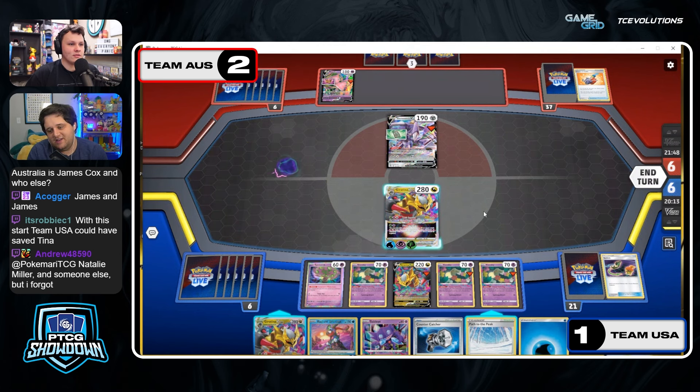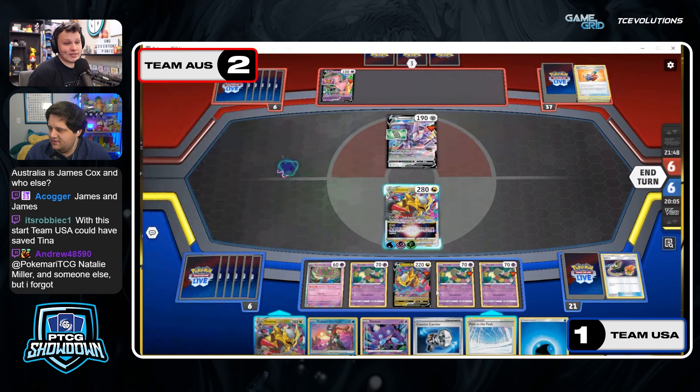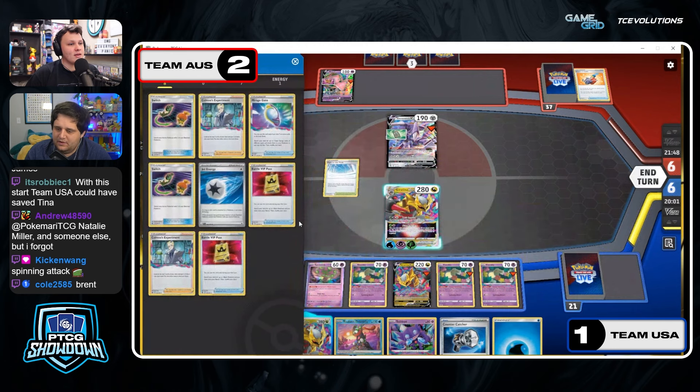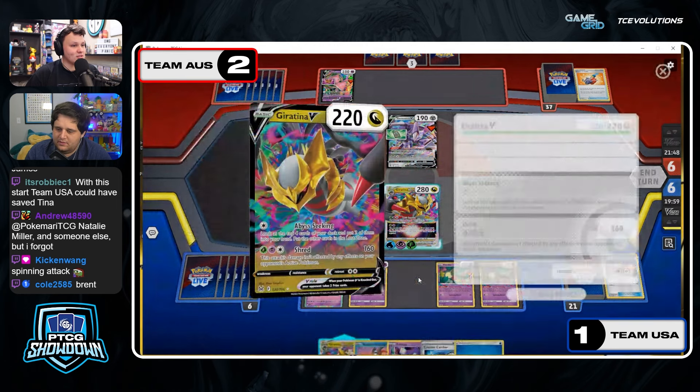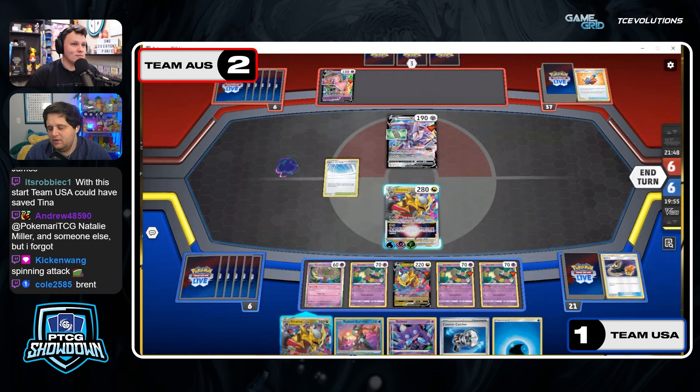The Box of Disaster would have been pretty good on this Genesect — the follow-up Judge, potential knockout. That could have been something. It might have even made Team USA do something weird like just fade out the Genesect to break the Box of Disaster. They might not have even wanted to use Spinning Attack. Their hand doesn't have that much follow, so putting that much energy on a Comfy would have been pretty bad. Attacking into a Box of Disaster would not have been great.